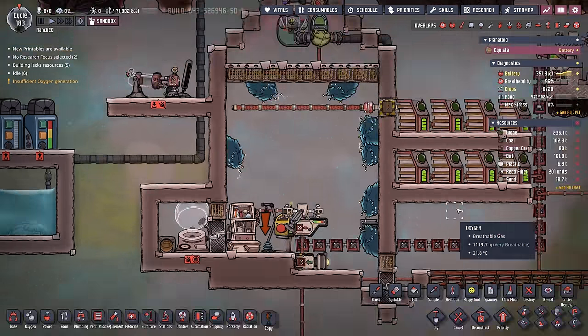You'll notice we have airflow tiles on top of the ranch — this way as the plug slugs eat, the hydrogen is forced to climb to the very top. We have one gas pump with a couple pieces of automation: a gas element sensor detecting hydrogen and an atmos sensor. Similar to how we use gas pumps in a full Rodriguez situation, we're waiting for enough hydrogen before pumping so we're not getting too much oxygen mixed in. You could modify this by using gas element sensors to wait until hydrogen fills to a certain point before turning the pump on, eliminating the need for a gas filter.